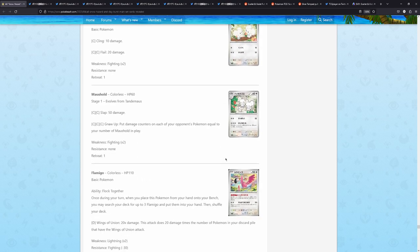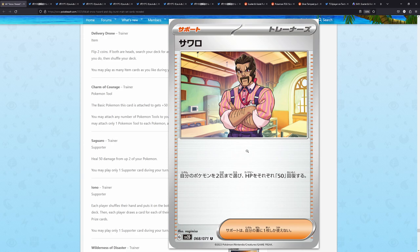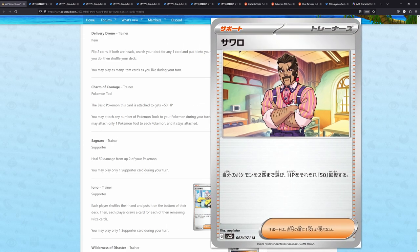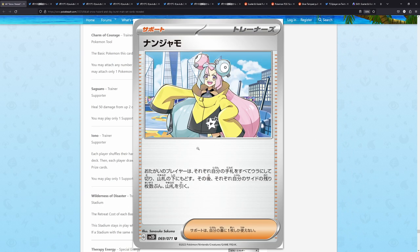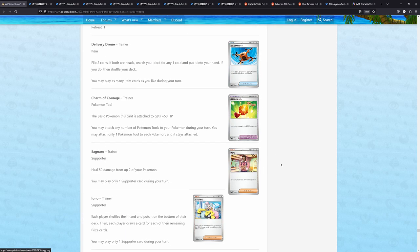We have Tandemaus, Maushold, Flamigo — or Delivery Drone — Charm of Courage. Here we have Sanguaro, who has just been revealed very, very late into the expansion. And then of course Iono, by Sanosuke Sakuma, who you might know also drew Friends in Gala — my favorite full art trainer card back in VMAX Climax. We also have Wilderness of Disaster — check out this illustration, this looks super, super well done — drawn by the same artist who drew the Snowy Mountain of Disaster. And we have Therapy Energy.